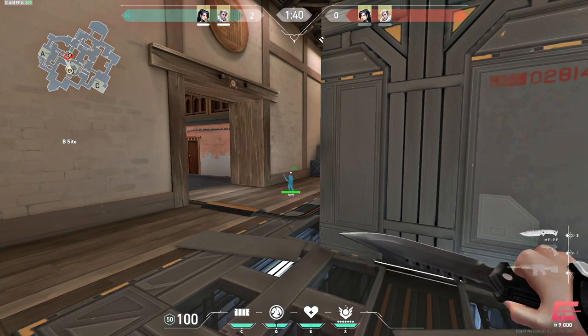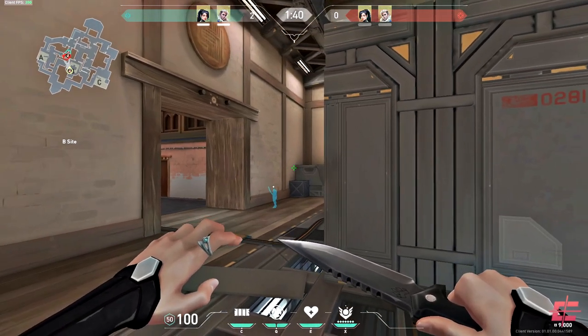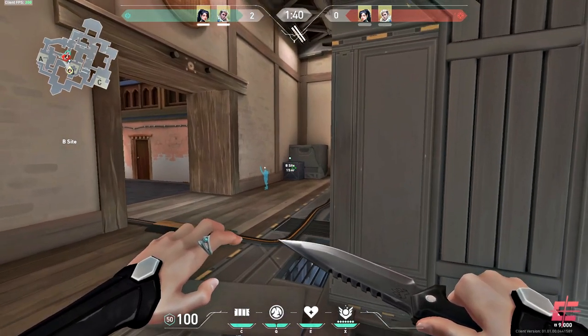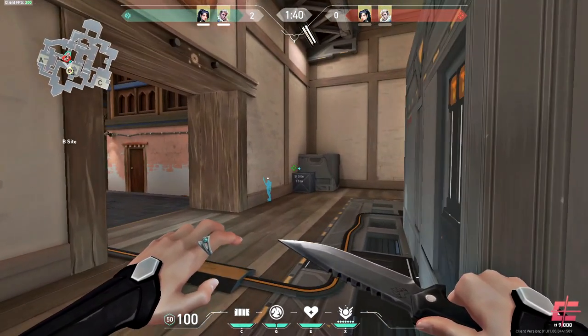On to the next tips and tricks. We're going to put a Sova dart on the shot and this will reveal all the enemies pushing shot. You can jump up onto this little box here and spam through the wall when the dart reveals enemies on shot. This is an exceptional spamming spot — you can be shot back through the wall, but it's amazing for catching them off guard if they're abusing shot.